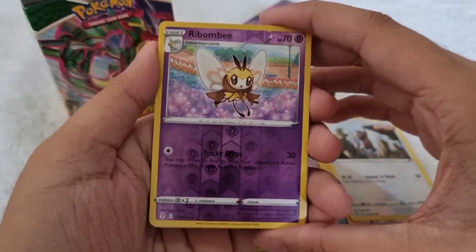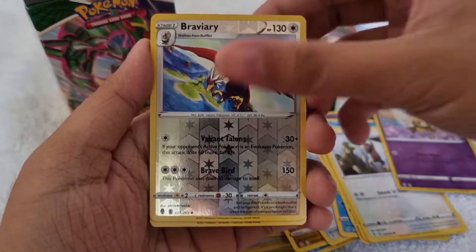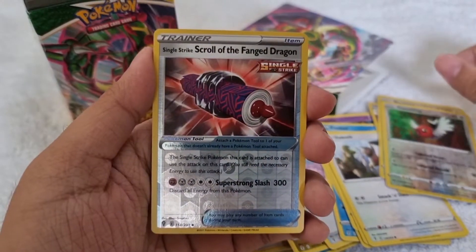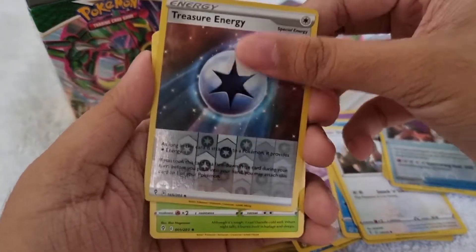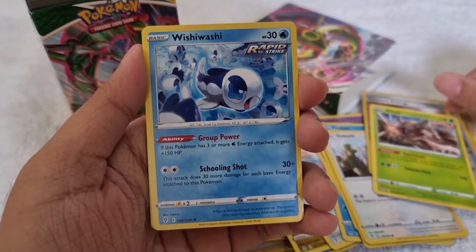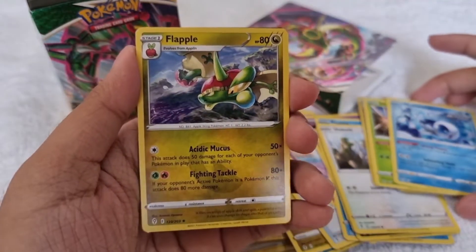It's recap time guys. For our reverse holographics, we got Combee, then this Braviary, then Fletchling, then this Scroll of the Fan Dragon, then this Treasure Energy. And for our rares, we got this Pinsir — regular rare, then this Wishiwashi — regular rare, then this Flapple — regular rare.